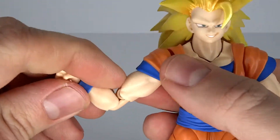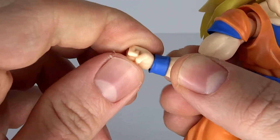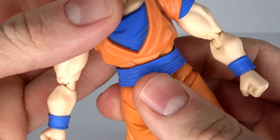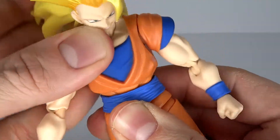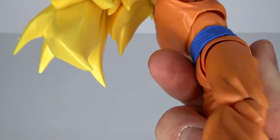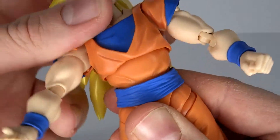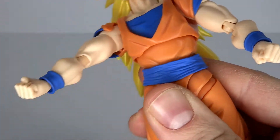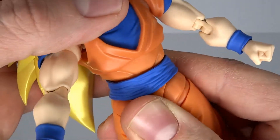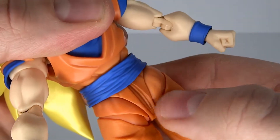There's a bicep swivel and a double-hinged elbow. The wrist is on a cut ball joint — you can move it up and down and all the way around. The chest area also has some very good motion and it looks clean. The construction is nice for the most part — I do dig it.